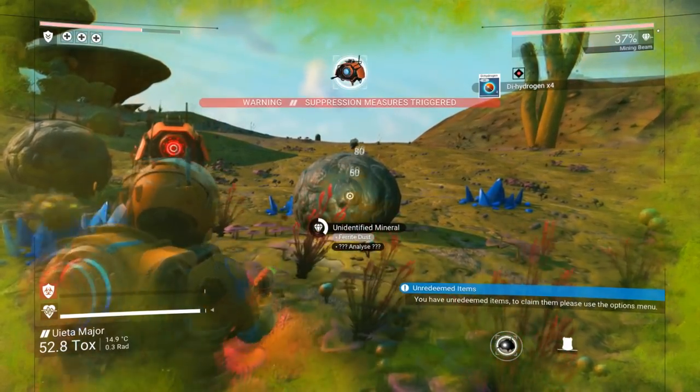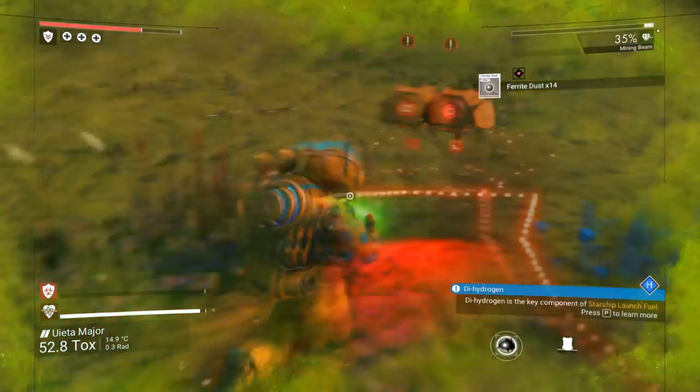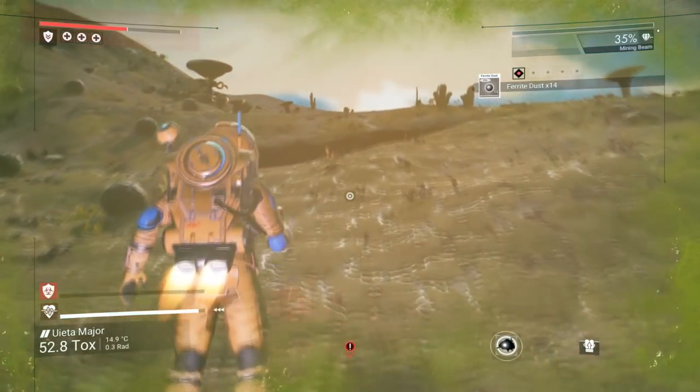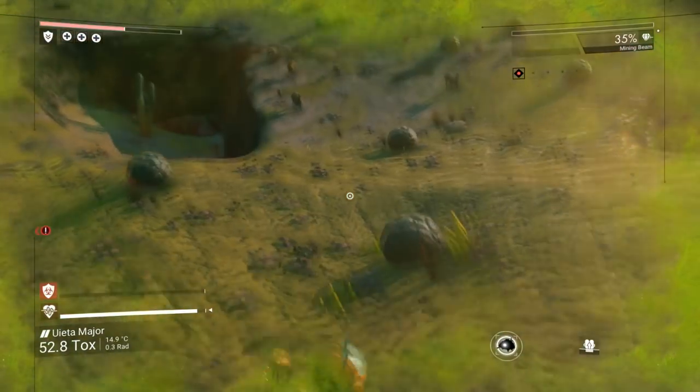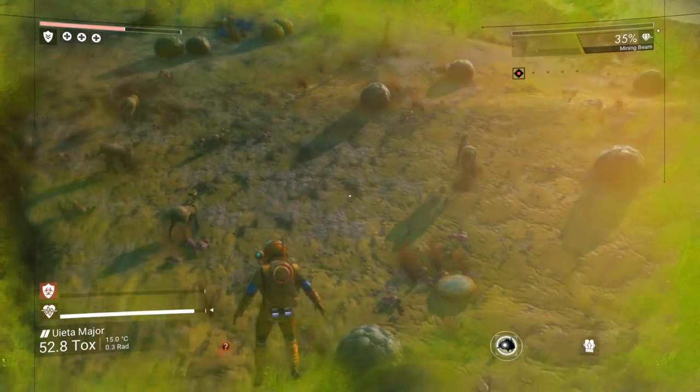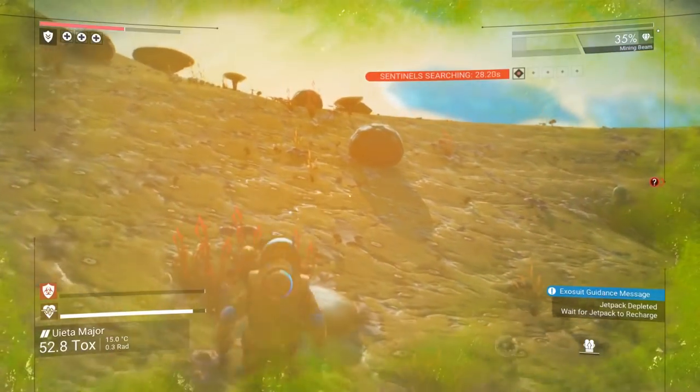Dihydrogen we need for... that thing's gonna zap me. Run, jump, fly away. Do we have enough ferrite dust? They're animals — we can't scan them yet though.